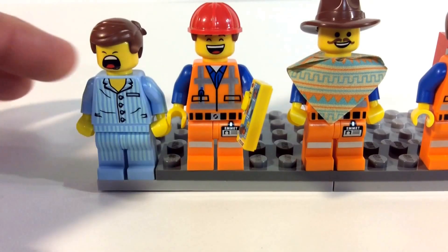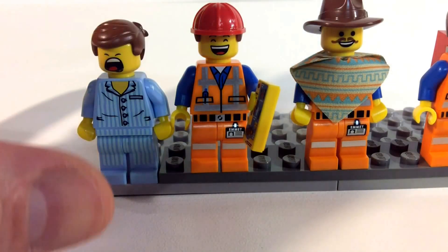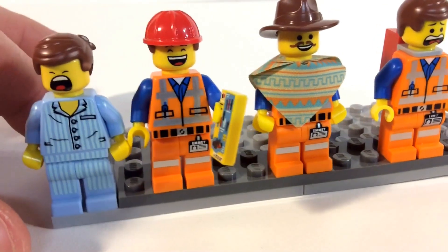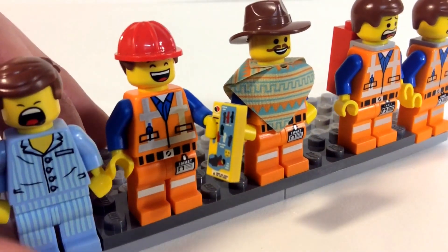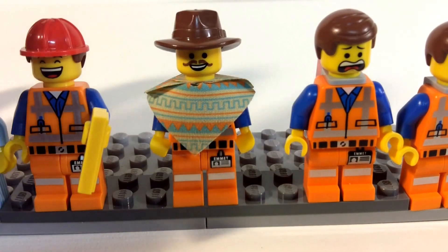We have the pajama Emmet, which was a poly bag that came when you bought a movie ticket to certain movie houses. Then we have the collectible minifig series Emmet, which came with the hard hat and the little guide to tell him how to live his life.